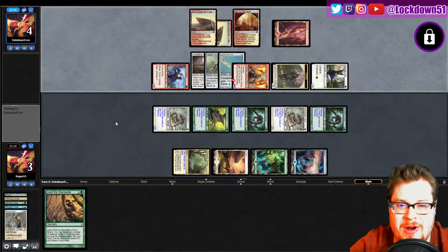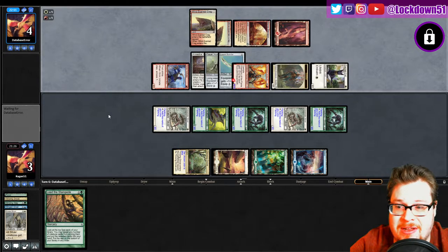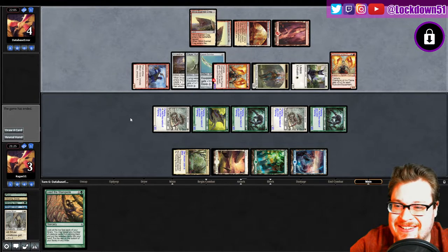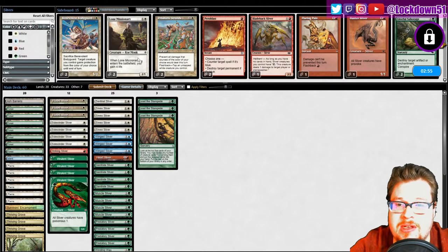That surprise attack with Wing Sliver — it's so good, it feels so great to just go over everybody's head. I mean they could have a Lightning Bolt or Lightning Strike to kill us, but we got it. Close game, close game. It's always kind of sketchy playing against them but I think we did it right.